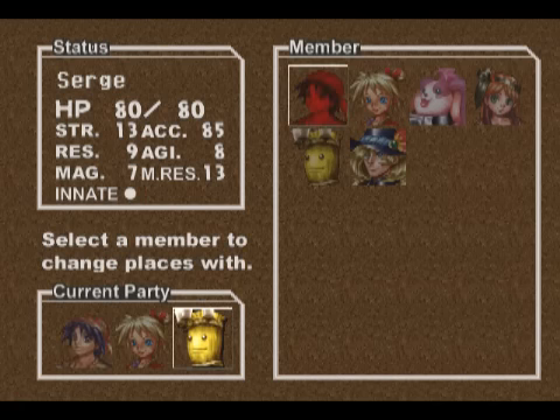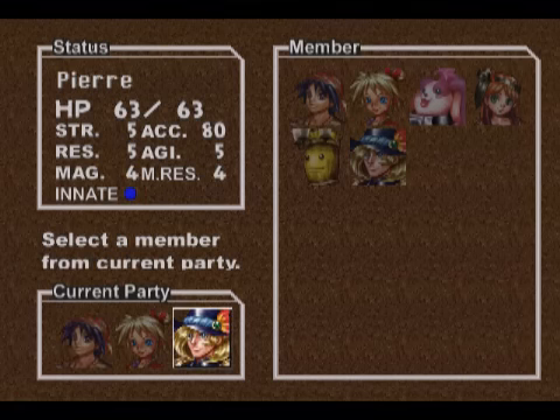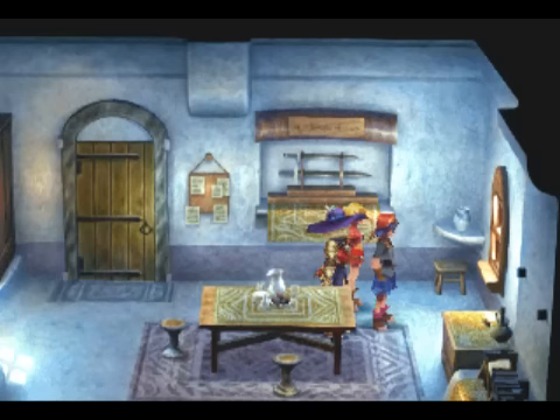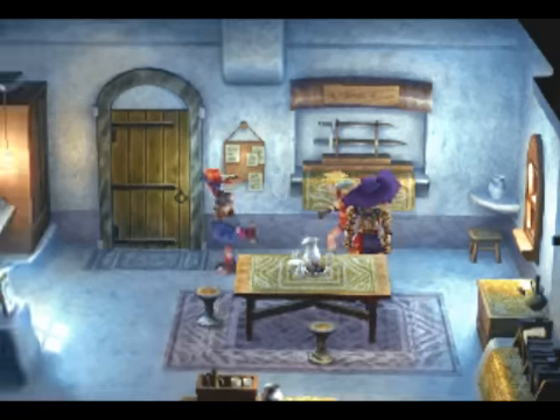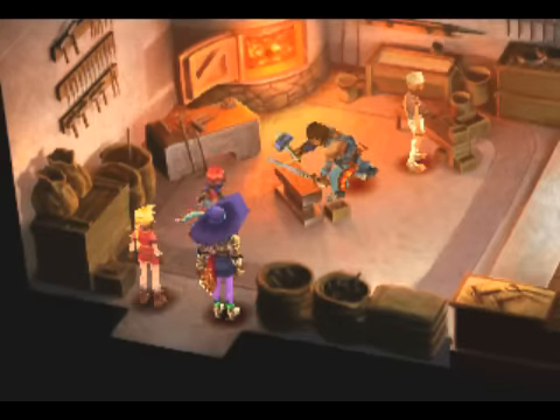So we get Pierre, and now let's bring him into our party along with Kid to head to Viper Manor. So how are we going to get there anyway? I guess we could just go through the front gate. Ballsy! Stupid, but ballsy.